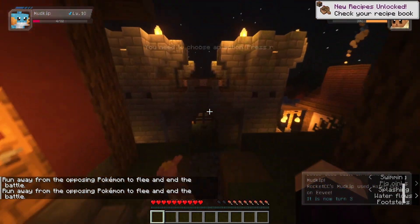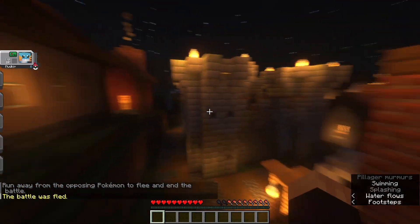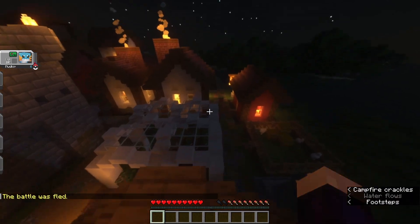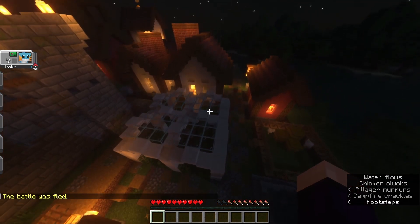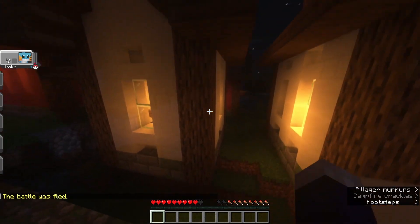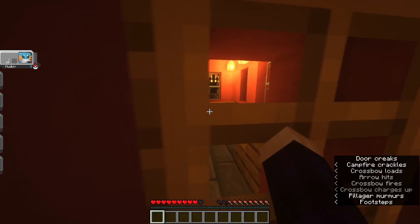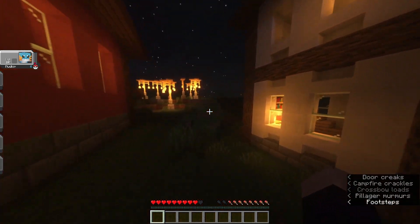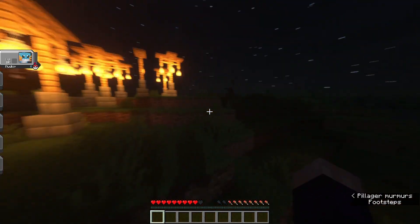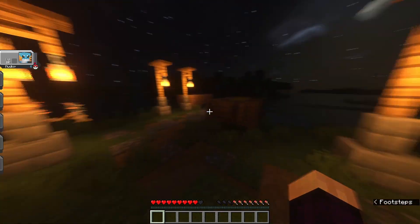There's a grass type, I don't want to mess with that. Oh yeah, there are pillagers all over spawn. I should probably mention that. Is there a Pokémon Center? It's so dark, I can't see anything. There's a pillager — and I can't open doors because of spawn protection. Cool, cool, cool.